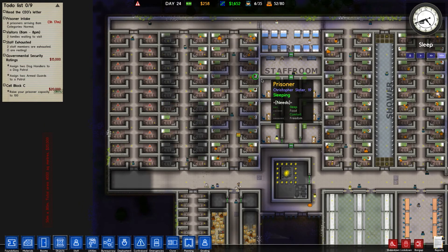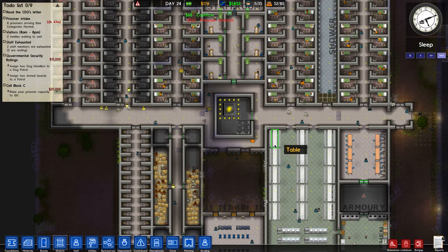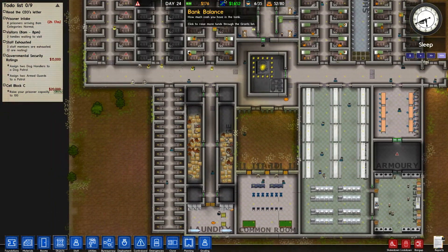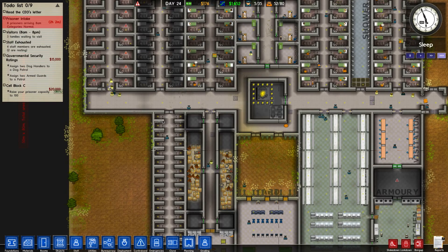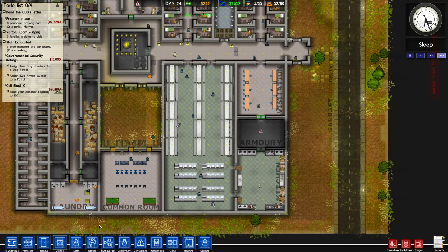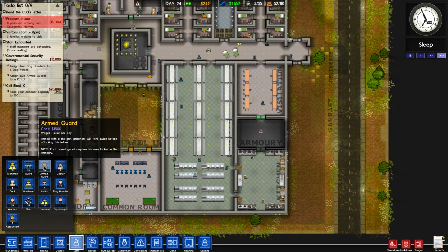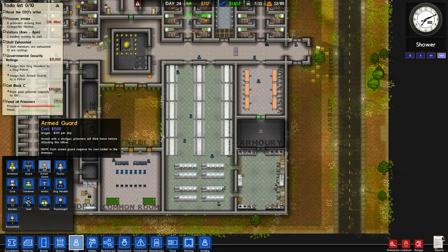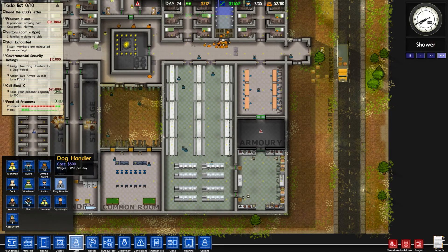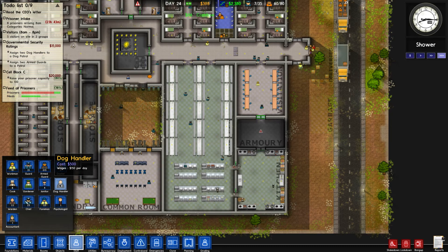We have basically no money left to spend now, so all we can do is fast-forward and wait. Our income is there, but we lost 150 for a police uniform. We're going to get some more prisoners in a second. There's a task to assign two dog handlers to patrols and two armed guards to patrols, which will give us 15 grand — so that could be our escape route here. Each armed guard requires his own locker in the armory, which we've got. Dog handlers cost 500 each.